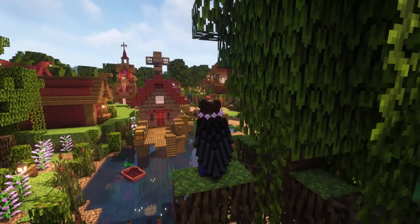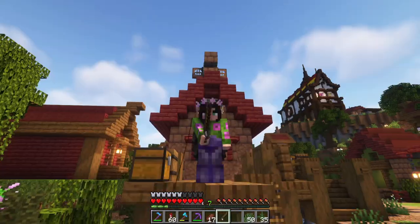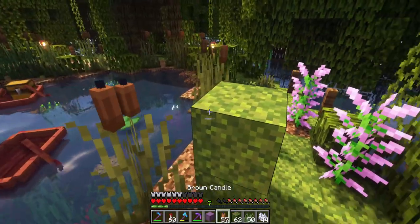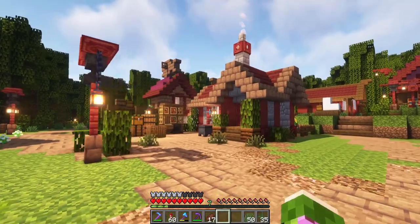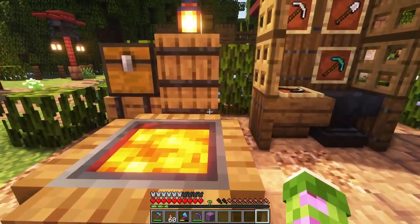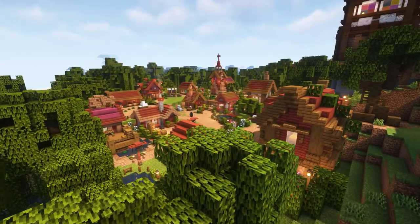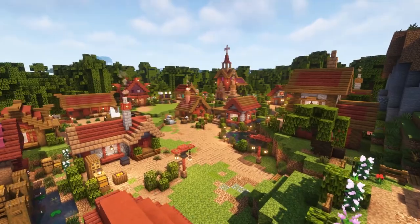The most unique house is the fisherman's cabin. It stands on stilts in the water and has a dock for relaxing early morning fishing. I can't wait to go on lovely walks through this pond and watch the tropical fish swim by. I also added wreaths around the pond using brown candles on tall grass. And of course I also made a toolsmith house, mason, and weaponsmith — they all have improved workstations in front of their houses. I can't wait to trade with all three villager professions for better tools and building blocks.